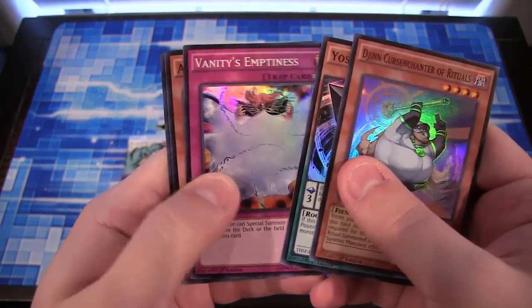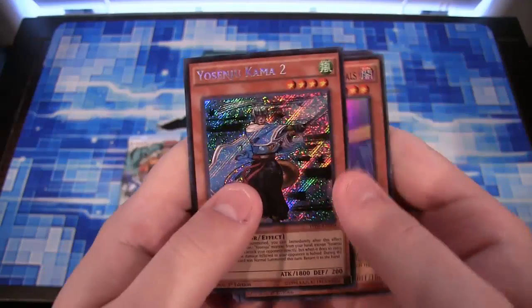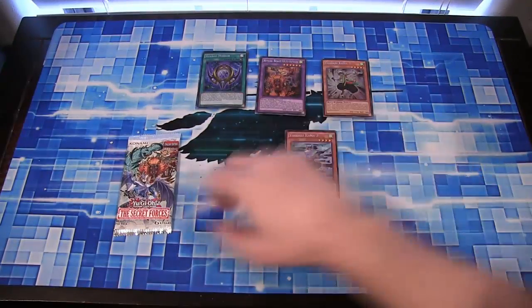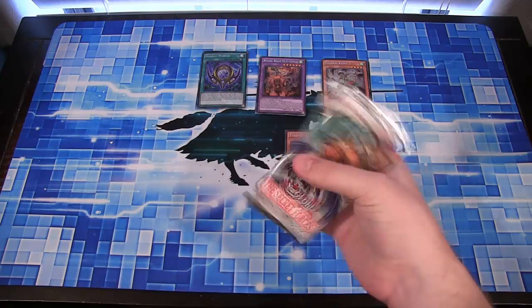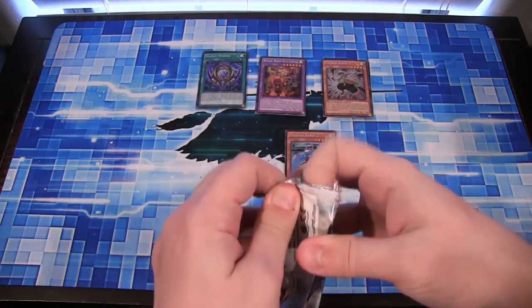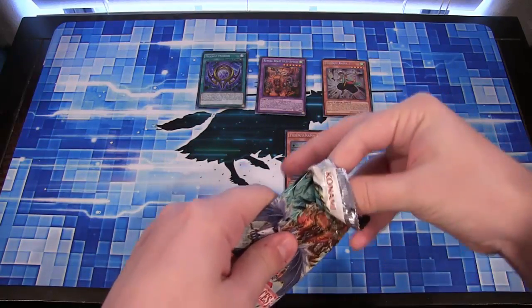Evidently too much holographic. Vanity's Emptiness — there we are. And Yosinju Kama-2. I got quite a few of those from my boxes. I guess we need to get Kama-1 then, right? Or this is where the Baronic is. Well, it has one of these little tag things on it, so maybe it will make all the difference.